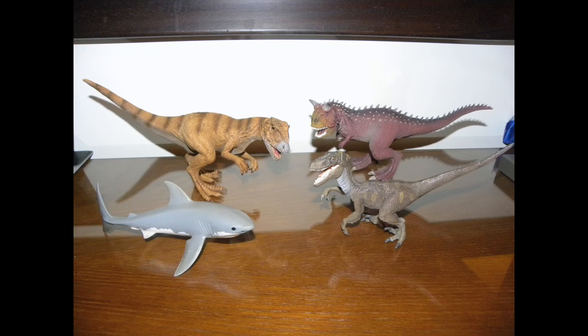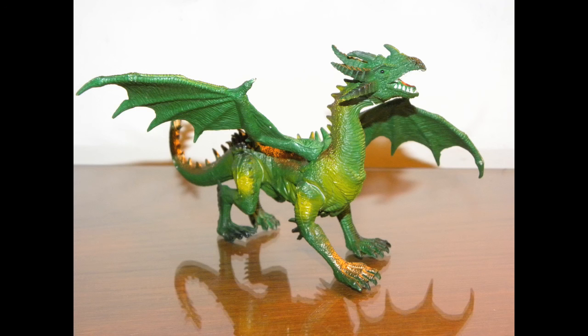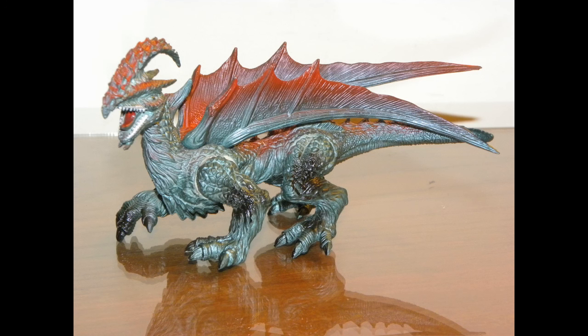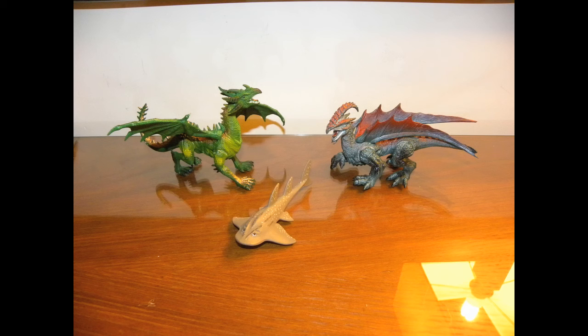One day we were in a town — the name has unfortunately escaped me — but I got three figures from there. The first one is made by Schleich. At first I thought it was an angel shark, however I looked it up and it's a creature called a Bowmouth Guitarfish. I don't know much about this critter, but it does look like it's related to the shark — you can tell me more about it in the comments. The next two I definitely know: I got a green dragon and a blue dragon that I call a cheap McFarlane clone, and if you own the real model you can see why.